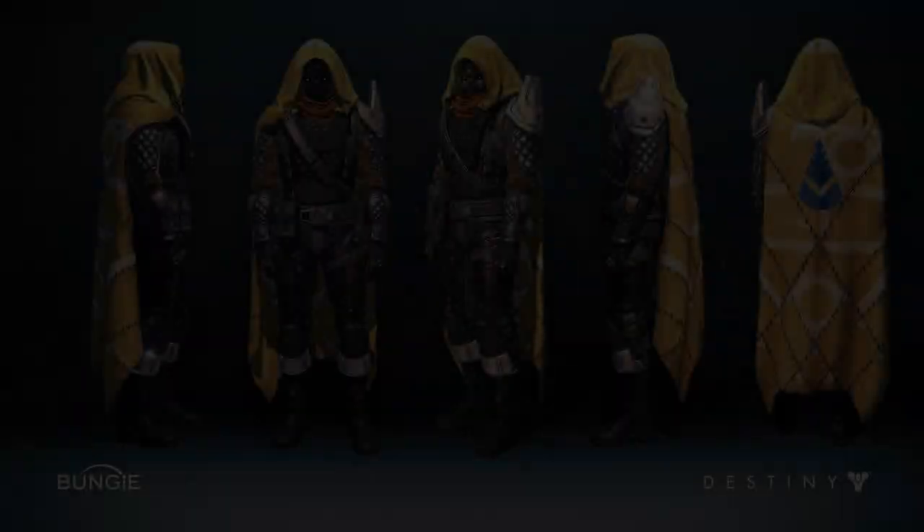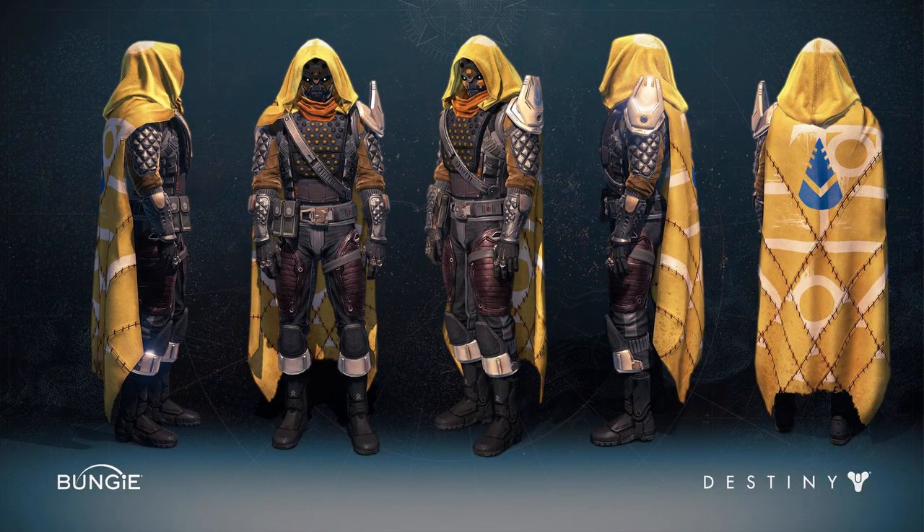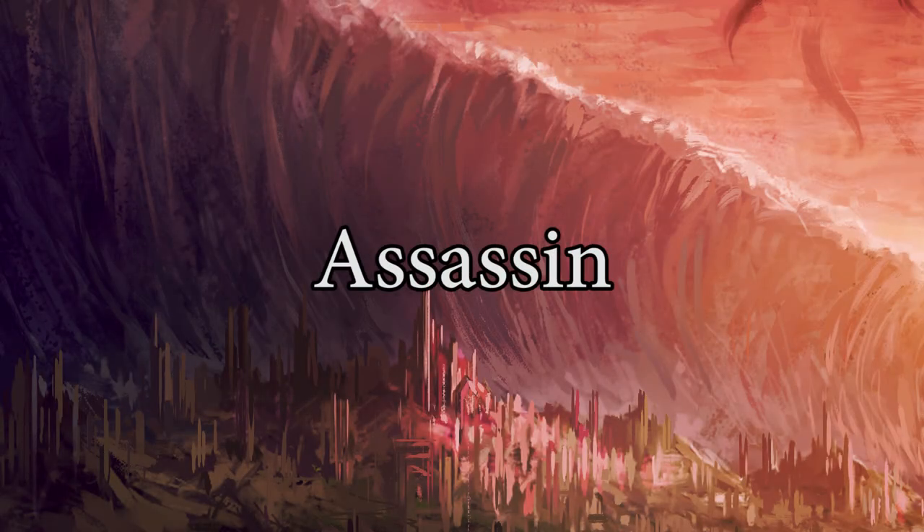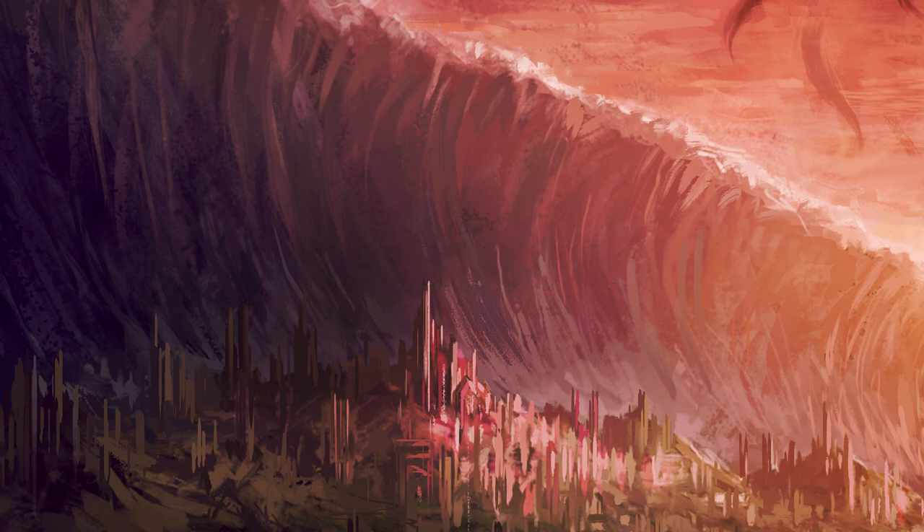Thank you for watching — that concludes this latest Destiny lore episode. PS: the blue symbol on Shiro's cloak — no idea what it represents. I tried searching all the emblems to find a match; maybe it is a symbol for the Vanguard Scout, I'm not 100% sure. If you have any evidence, please let me know in the comments below. If you'd like to support the channel, leave the word ASSASSIN to represent Shiro-4, the greatest Fallen assassin the Tower has ever seen. It's been a pleasure — this is Myelin Games, peace.